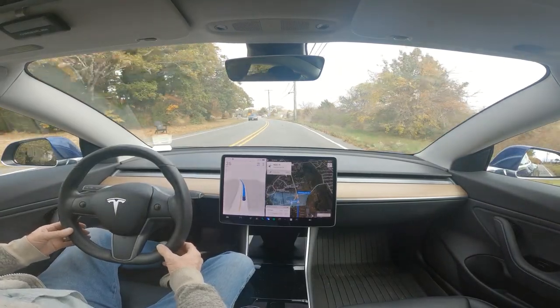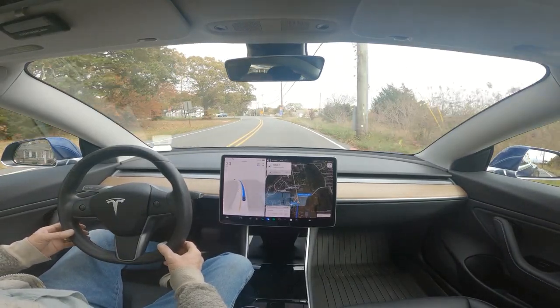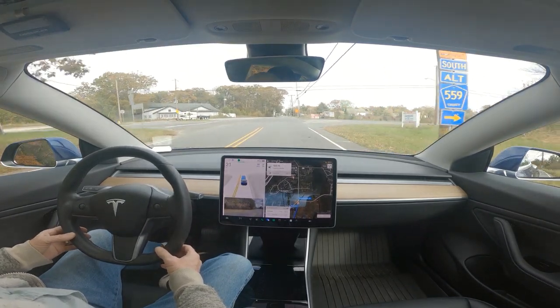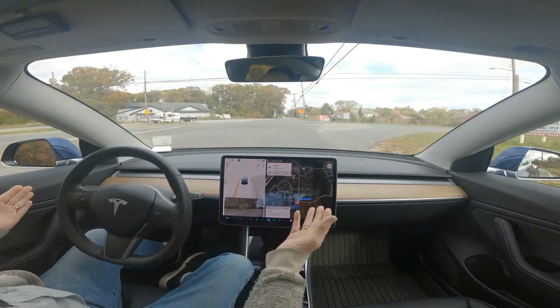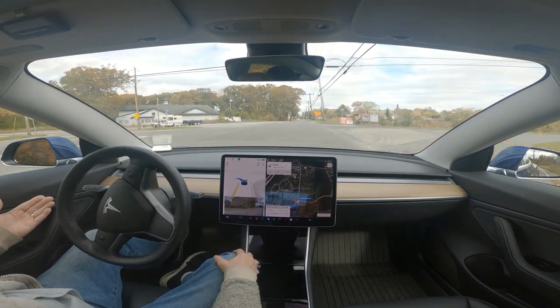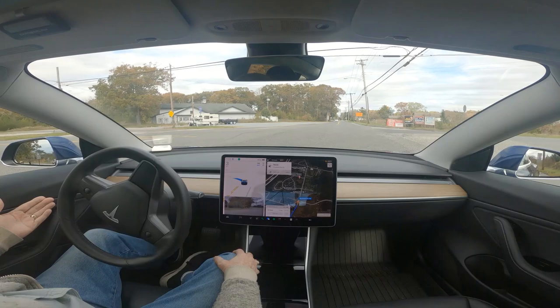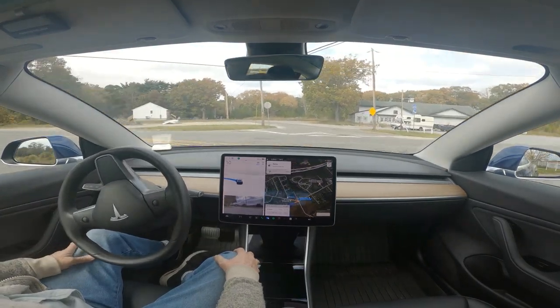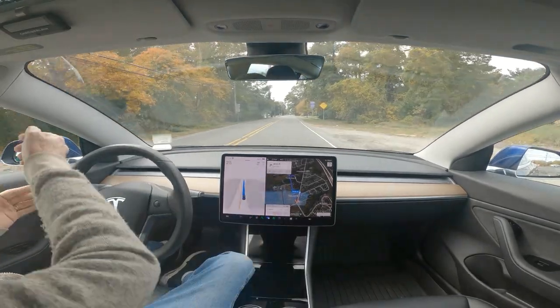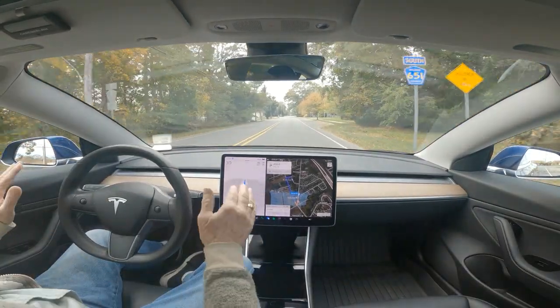We're coming up on an intersection that FSD hates. It has to make a 135-degree left-hand turn. We're stopped here. Fortunately, there's a car coming behind us, so we need to move. It did move. We did not impede the flow, but if there's a car coming down here, it freaks out.